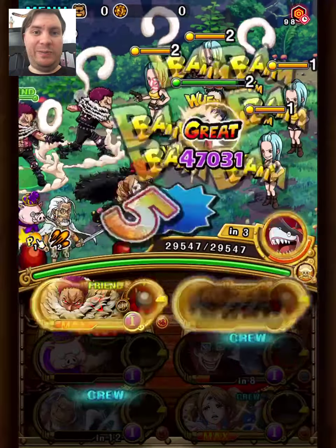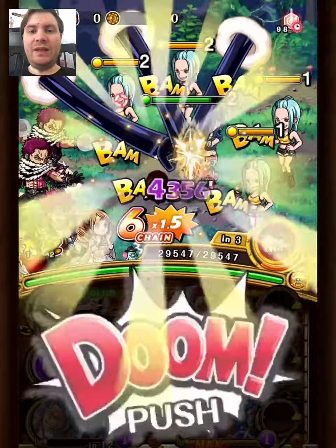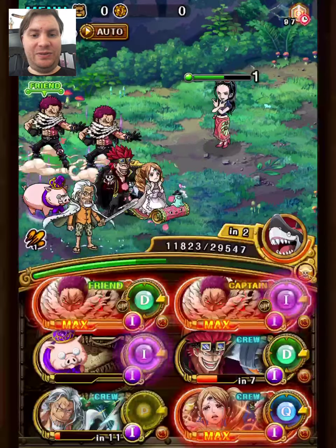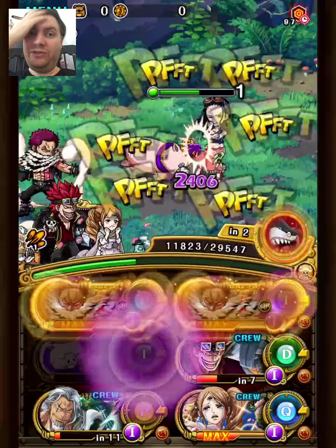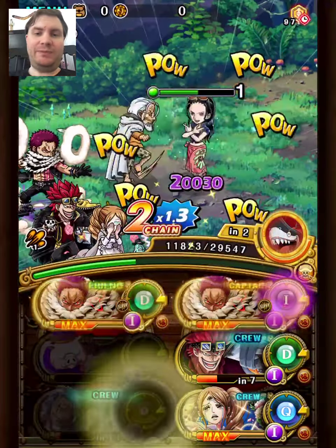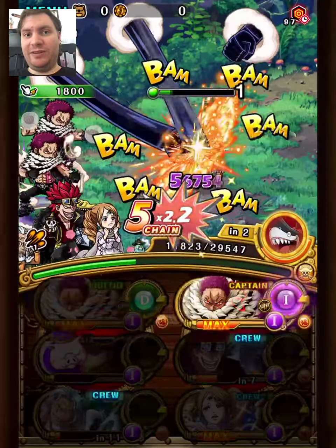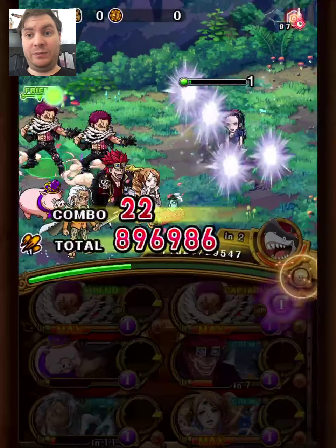If I did one more run, I'd probably replace Rayleigh honestly. For this turn I'm taking all the self-damage I can to get HP a bit low to set up for Katakuri's supertype. And of course for his full captain ability you need to be below 30% HP as well.